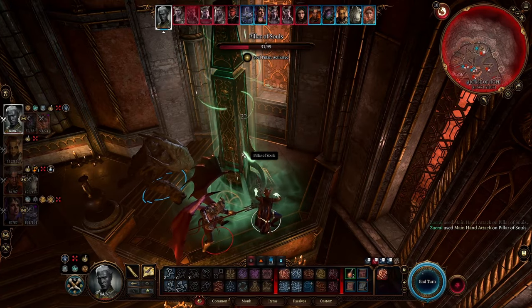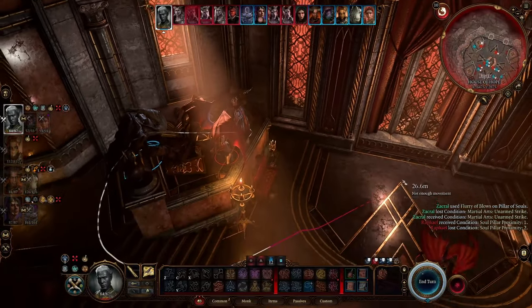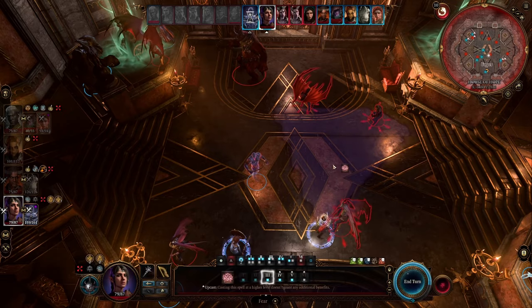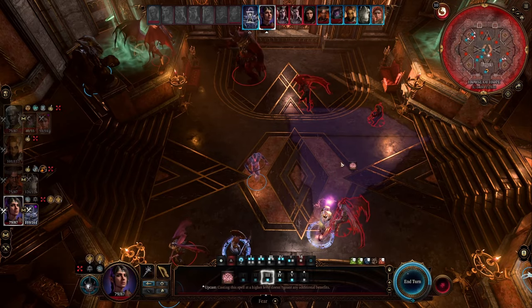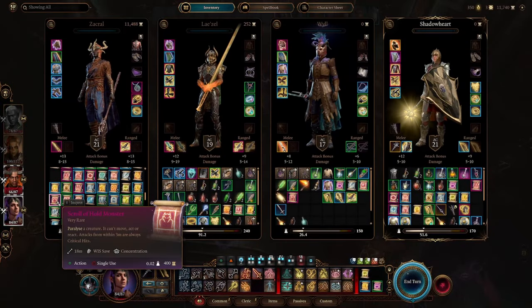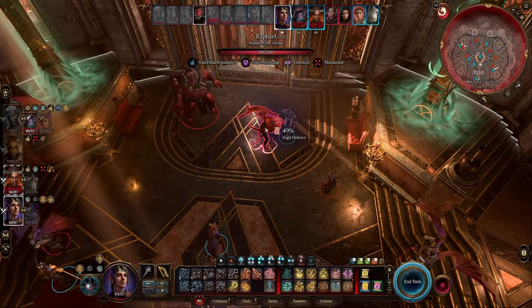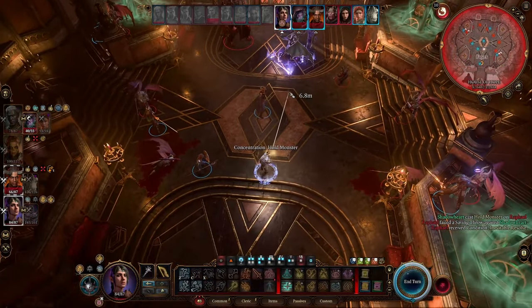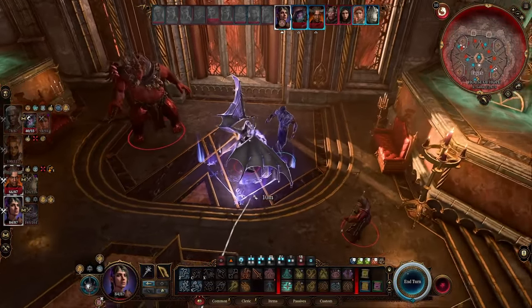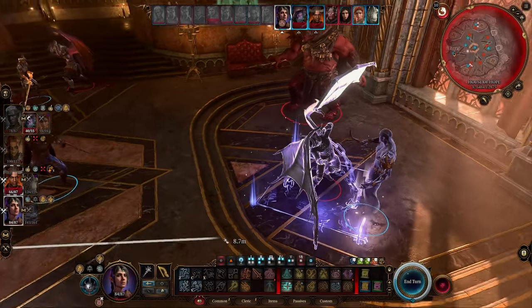Destroying a pillar will apply a debuff to Raphael to keep him out of the fight for a few turns. His relatively low wisdom saving throw makes him susceptible to some debilitating effects. I used fear on him, which disabled him for 2 turns and doesn't require concentration — but you could also use hold monster or Otto's irresistible dance, then cast sanctuary on whoever cast it so they'll have no problem maintaining concentration. You should also cast sanctuary on Hope while she focuses on healing. She's an extremely powerful healer and will help you survive the fight.